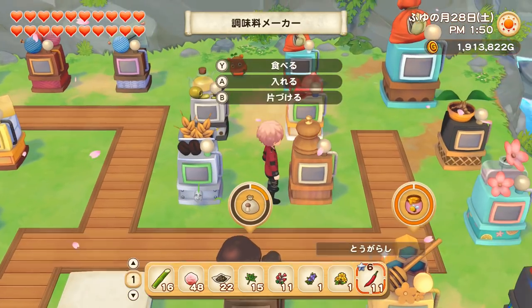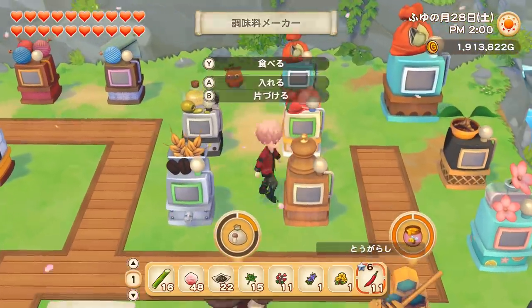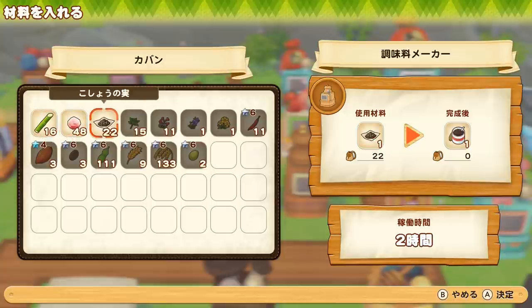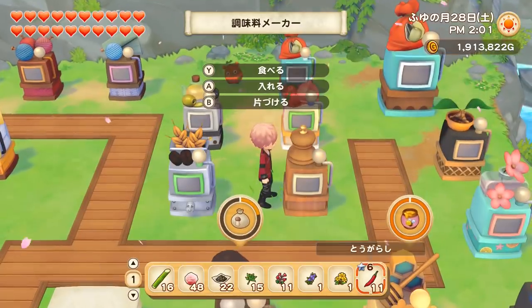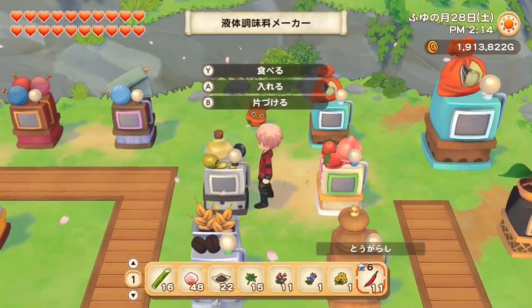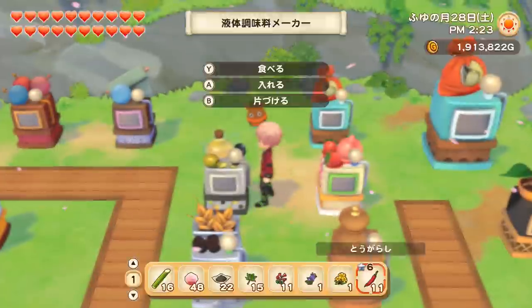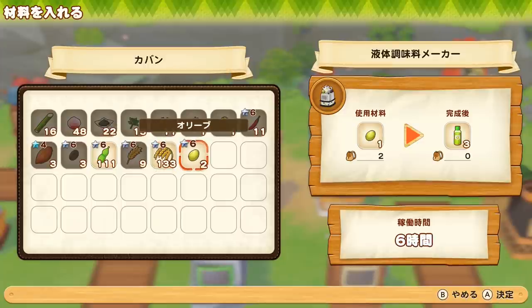The seasoning maker unlocks at level 3 in cooking with the giant at level 10. It makes three things: sugar cane into sugar, rock salt into salt, and pepper fruit into pepper — each giving one output. Then there's the condiment maker, which unlocks at level 4 of cooking with the giant at level 10. It makes liquid ingredients for cooking: beans into soy sauce, rice into vinegar, and olives into olive oil.